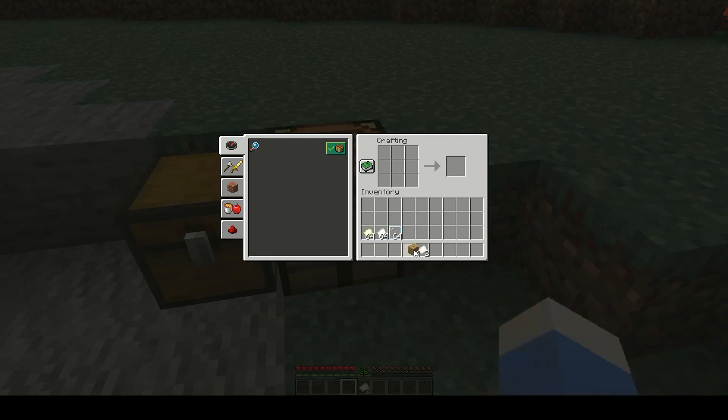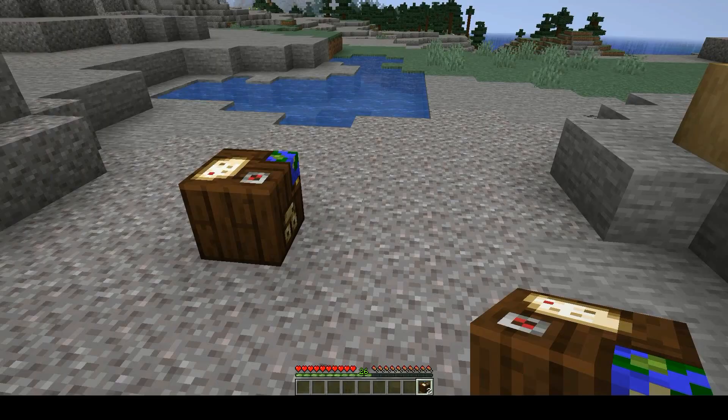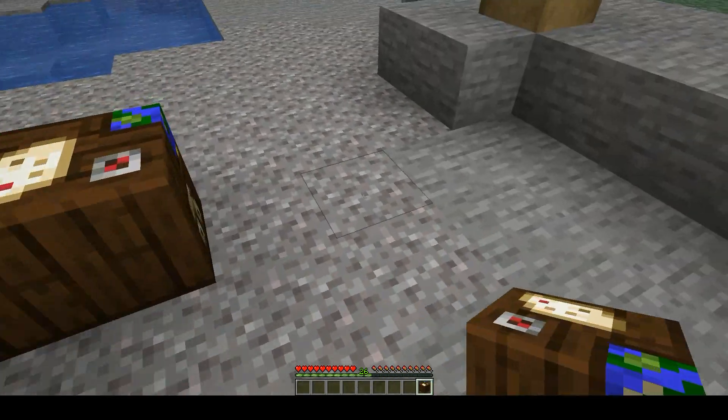So first of all, the crafting recipe is super simple. You need four oak planks, like that, and then two pieces of paper, and then you get the cartography table. Some of you may be aware that it used to be different, but it has changed. It doesn't matter which direction you're standing in when you place this — the cartography table will always be placed in the same orientation.